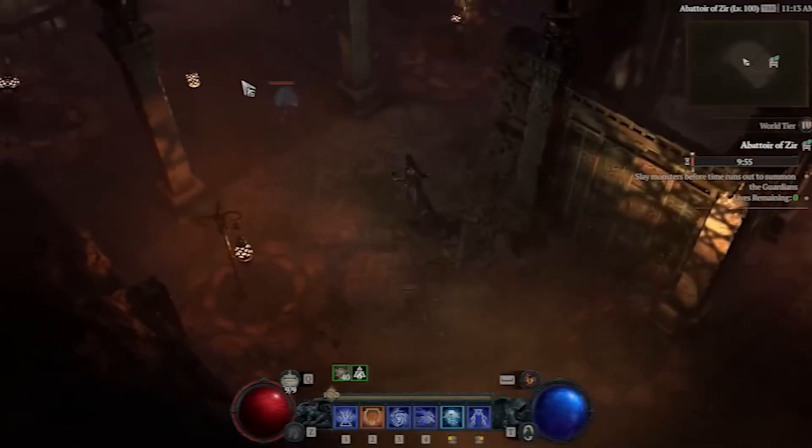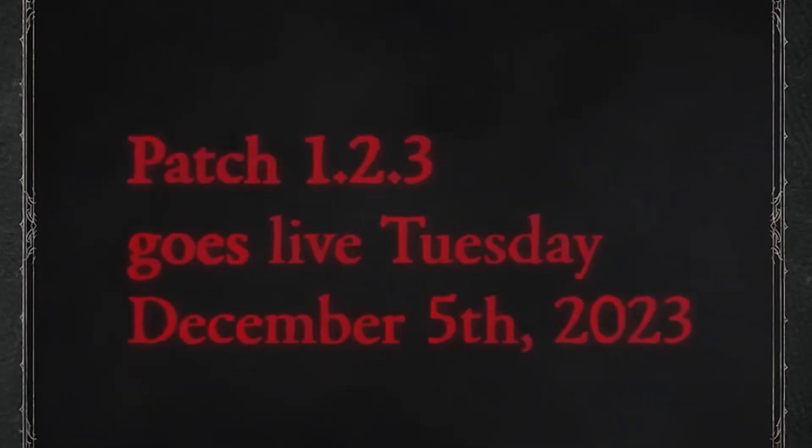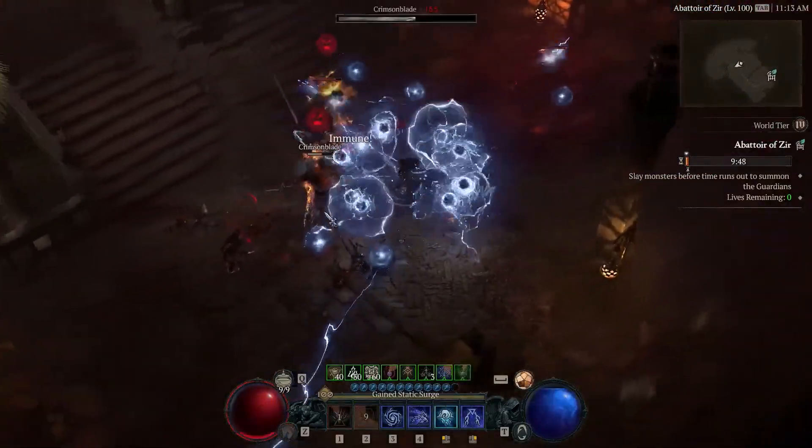So what is the Abattoir of Zir? The Abattoir is set to be the ultimate challenge in Season of the Blood, hitting Diablo 4 on December 5 with patch 1.2.3. You've got 6 weeks to conquer it, as it'll be available until January 23rd.